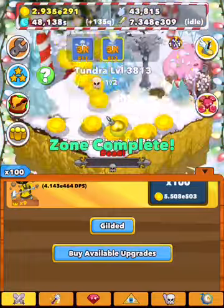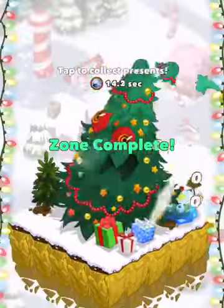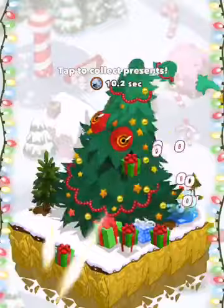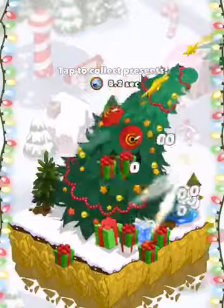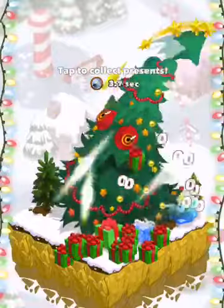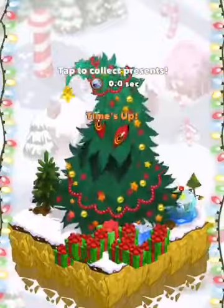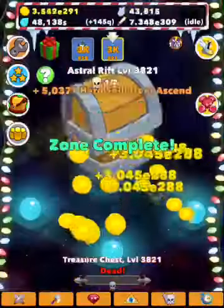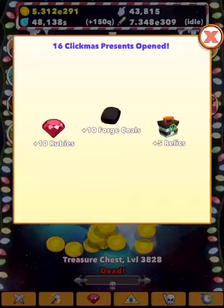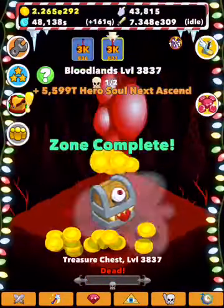So first thing is they made it Clickmas themed again, and they added these little bulbs that you can click on that give you things called Clickmas presents. You tap them a bunch and you usually get about a dozen presents per run. What they basically do is give you free stuff like rubies and forge calls, which have no use whatsoever, and also occasionally relics.